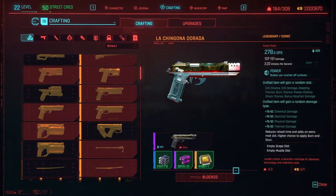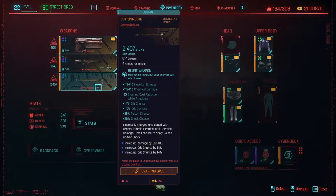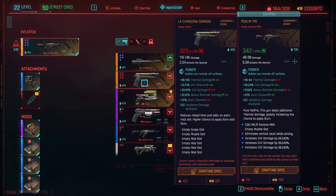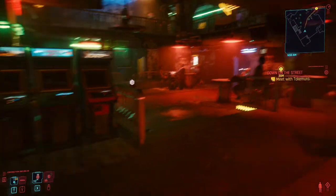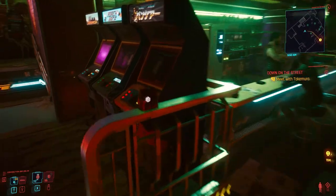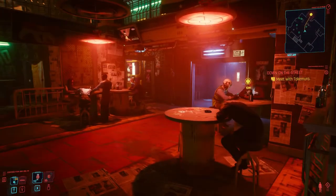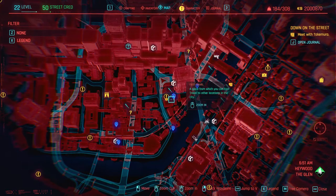I decided to include these in this video because it's a very short segment — nothing too much to do, just to explain how to get these guns. However, the main focus of this video will be the Sir John Falstaff weapon, which is a melee weapon. It is a dildo. This game has a lot of dildos. But it is a really good and powerful melee weapon that you will want to pick up.